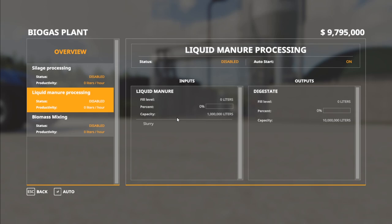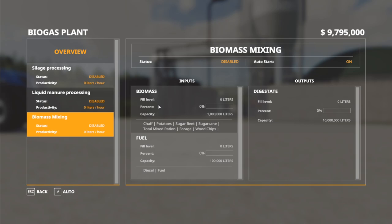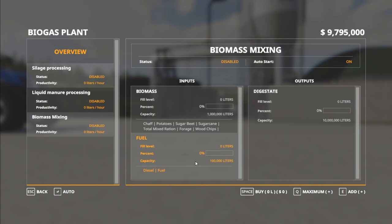It can also process liquid manure — holds up to a million liters — and convert it to digestate. It will also take chaff, potatoes, sugar beet, sugar cane, TMR, forage, or wood chips as biomass, up to a million liters, and process it into digestate. It does take a little bit of fuel to do this.